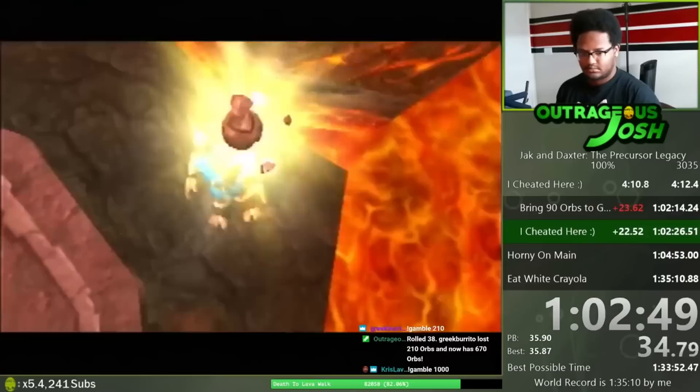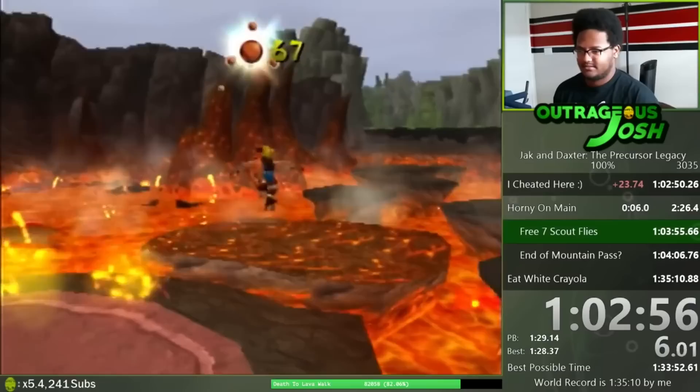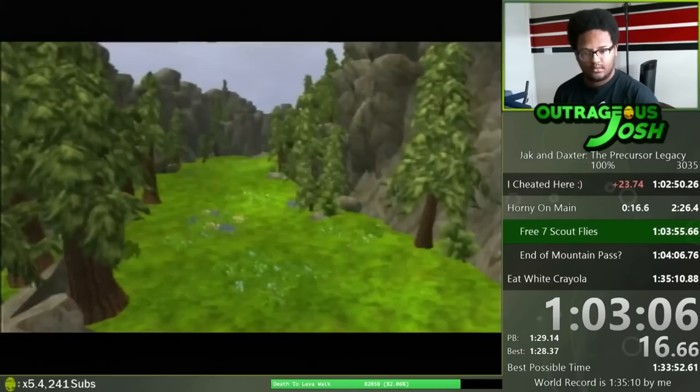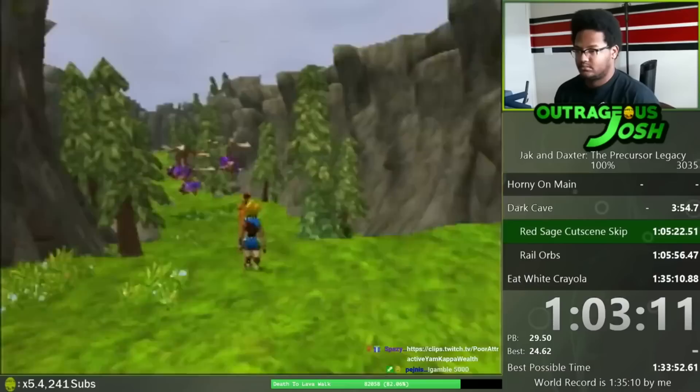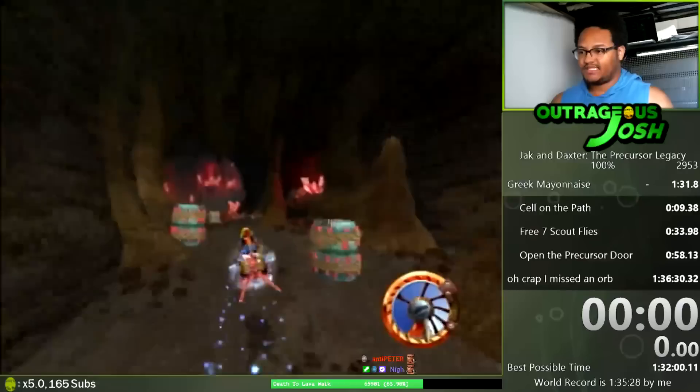Next is a 100% speedrun of Jak 1 by Outrageous Josh. Over the last few years, Josh has solidified himself as the best Jak 1 speedrunner, currently holding all world records in all major categories. Earlier this year, he broke the 1 hour and 35 minute barrier in 100%, and it all came down to the latter part of the run. He was up and down throughout, but going into Mountain Pass, he was 24 seconds behind world record. There's a trick called Tree Hopping used in the Any% No Lava Tube Skip category.